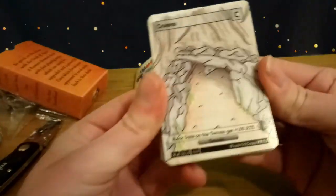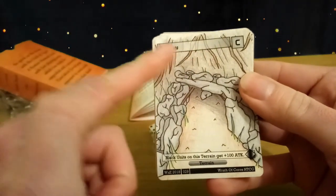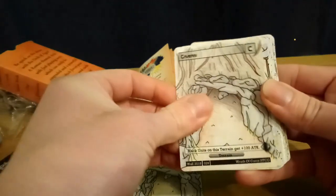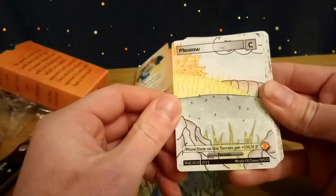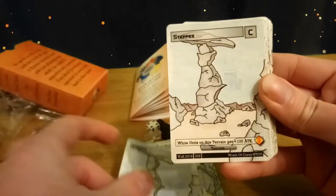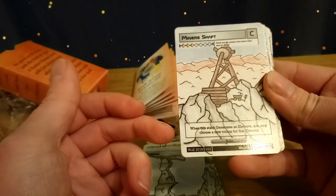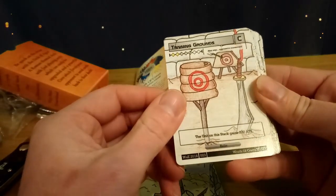This is the new cavern — you can see the new borders. Common, with card IDs and the element it generates. Another cavern, the bog, the meadow, the new steps, steps again, mine shaft. This is the first relic — when this stack generates an element you may choose a new colour for that element. Not too bad. Training Grounds — it's another relic — the unit on this stack gains 300 attack.